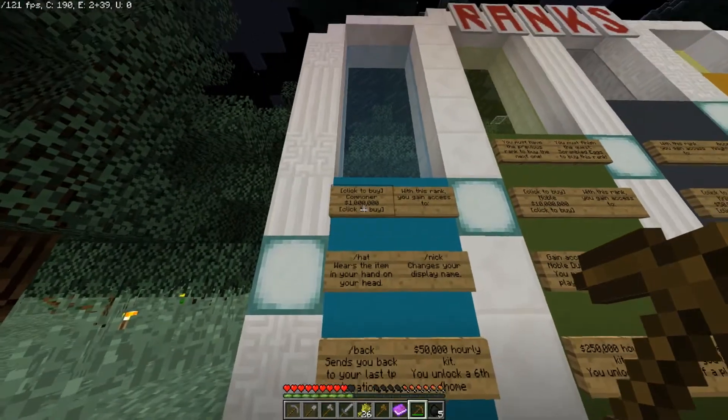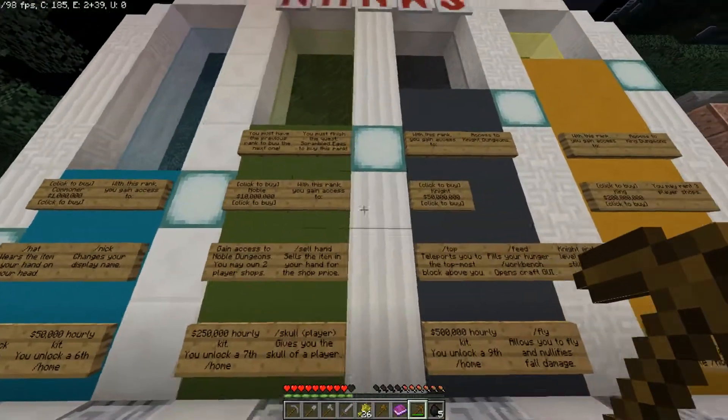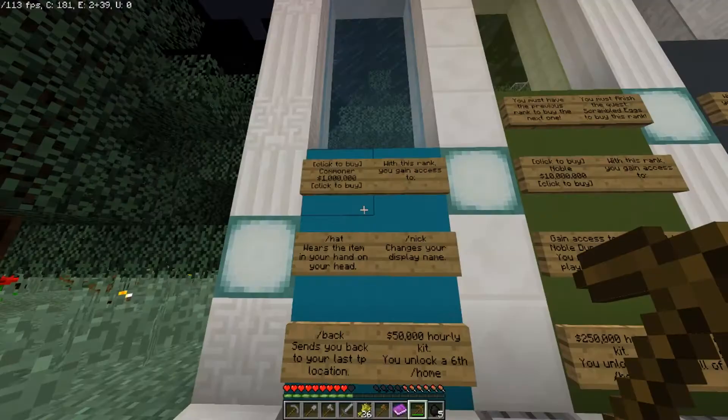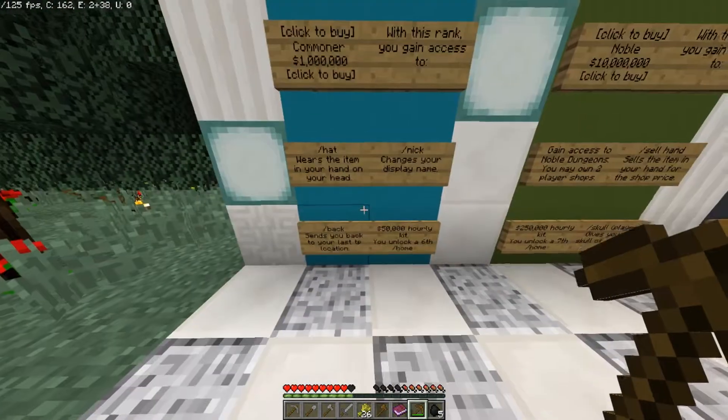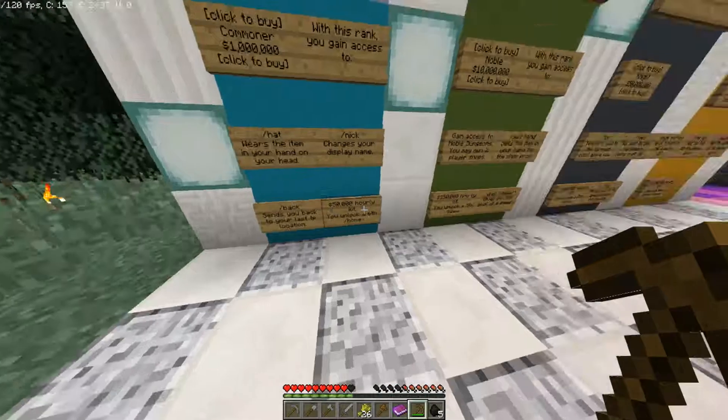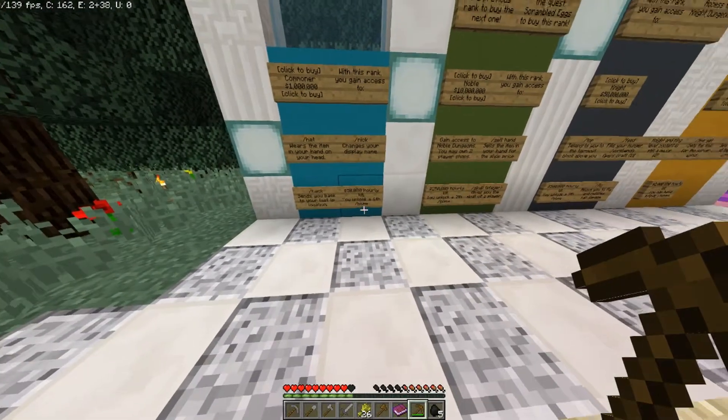This is what we're gonna be spending the million on. We have money ranks on the server that scale up. One million is commoner rank — it's kinda just cosmetic stuff. Some basic hat nickname, gives you slash back, and you get a 50,000 hourly kit.